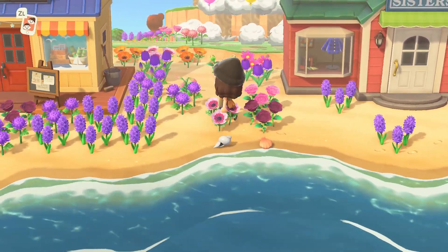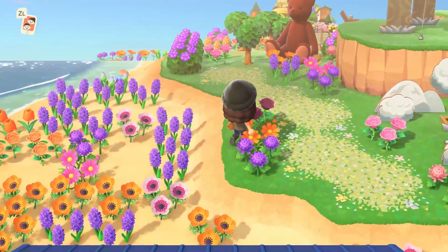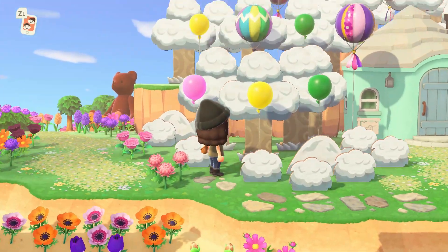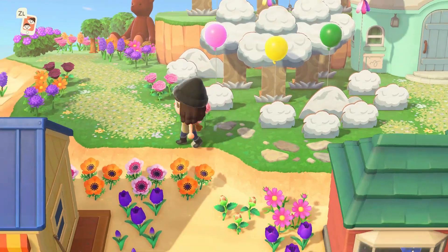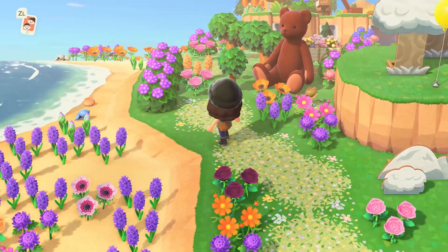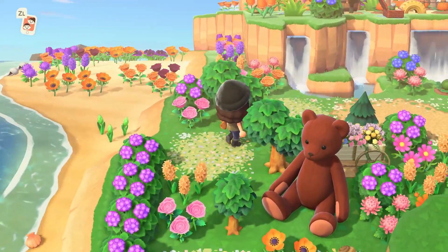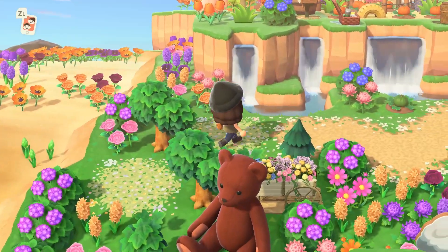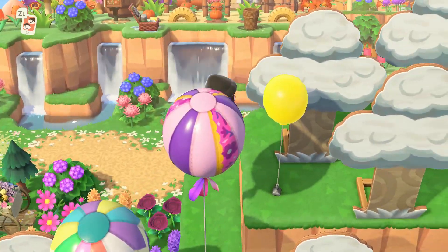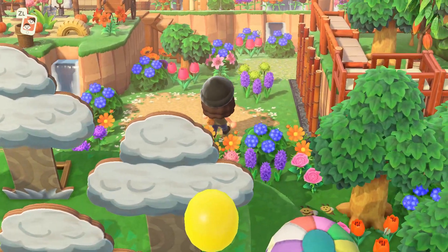We have Able Sisters and Nook's Cranny on the beach — I love a very simple shopping district area. Wow, I can't get over this. That's unlike anything I've ever seen — incredible. And then we have a little bear — well actually this is a big bear — some stunted trees. I cannot get over this, how incredible, and of course right next to Owl's tree house, which is so nice.